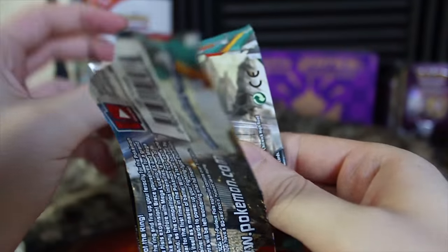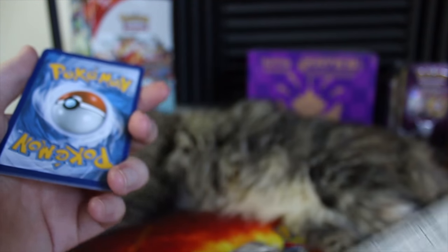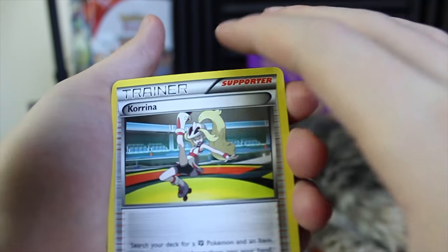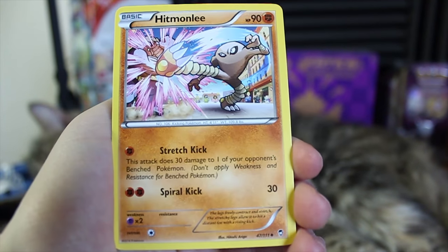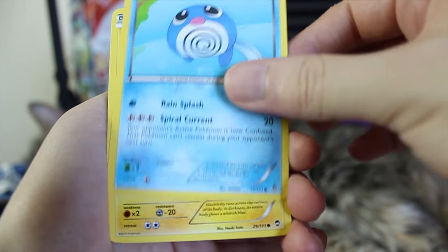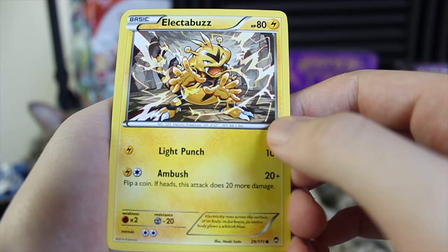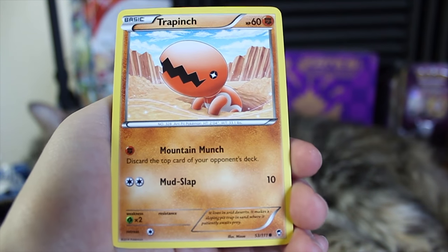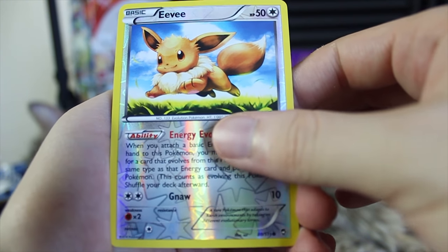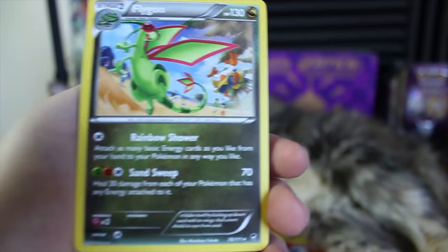Let's get to the Furious Fist pack, and then we'll have one more Breakpoint pack after this. Let's see if we can get ourselves another Poliwrath for my collection. We've got a Corinna, there's Hitmonlee, Fossil Researcher, Plusle, Poliwag — can we get the whole line? I don't think we can get Poliwhirl unless in Reverse Holo form. We've got Electabuzz, Trapinch, Noibat. The Reverse Holo is an Eevee, so no Poliwhirl for me. Will we get a Poliwrath? No — we'll get a Flygon non-holo.